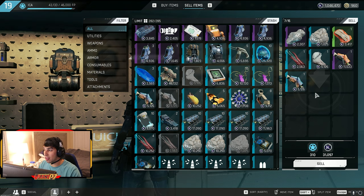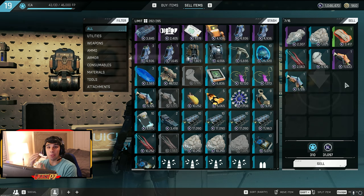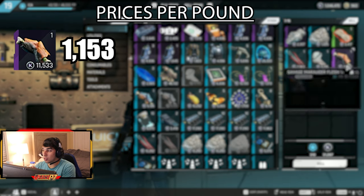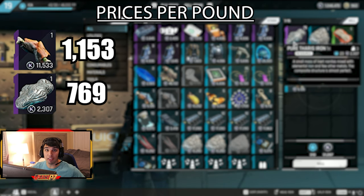The best things in relation to price per pound are as follows. Number one is the savage marauder flesh — this has the most value per pound, you can find it fairly commonly. The heavy marauder flesh is going to be 1,153 k marks per pound, which is a really good ratio. Next we have pure Theris iron, which is fairly simple to find and sells for 769 k marks per pound.